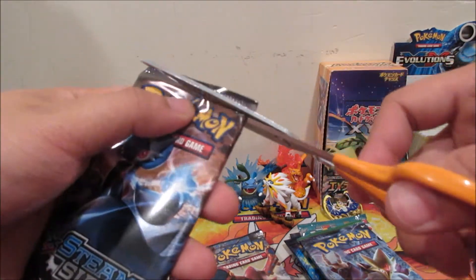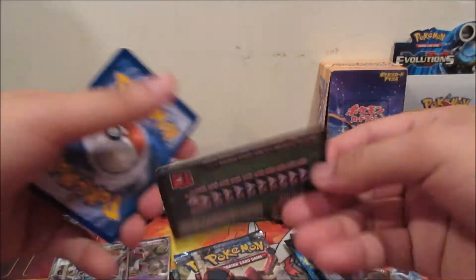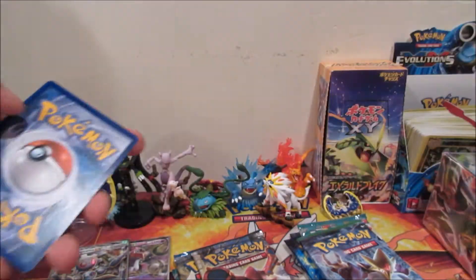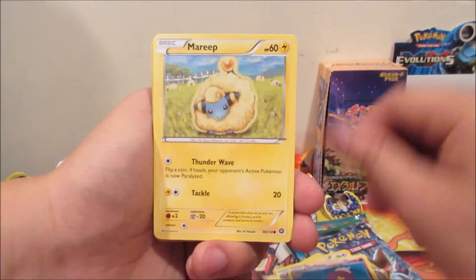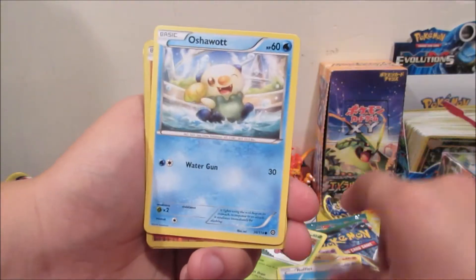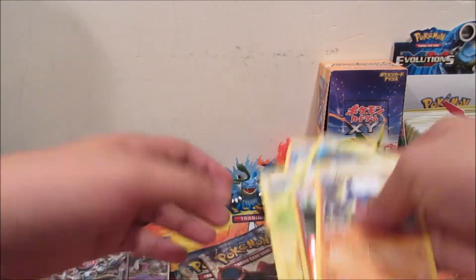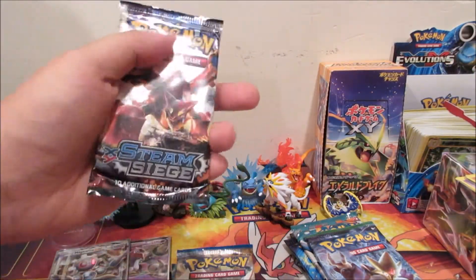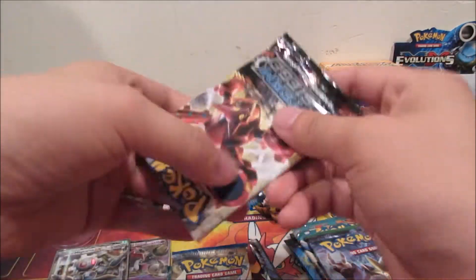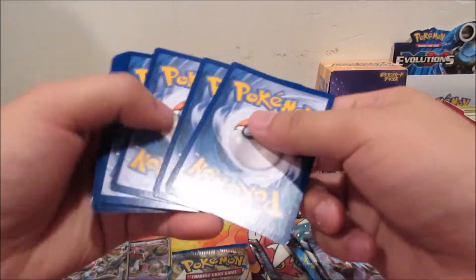One, two, three — Tankrolf, Legendary Drifblim, Marill, Croagunk, Caterpie, Rufflet, Oshawott, Croagunk again, and a Toxicroak. Pack filled with frogs! Moving on to another Steam Siege pack.